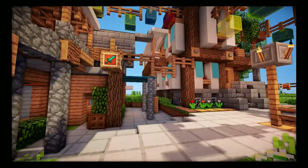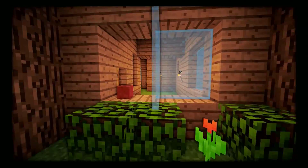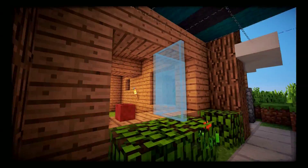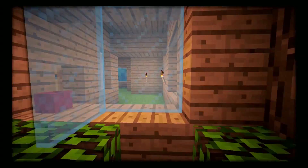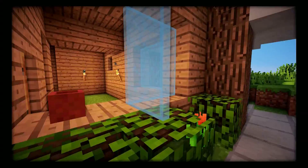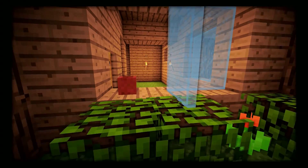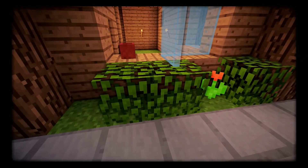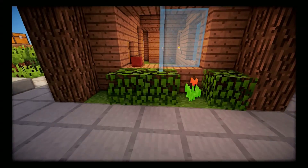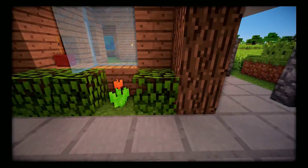Adding open window shutters looks really nice — you just place a trapdoor out like that and you could open and close it. It looks really nice. Add a little flower pot in there too. Another thing is adding bushes right outside your windows instead of a window sill — that looks really nice as well.